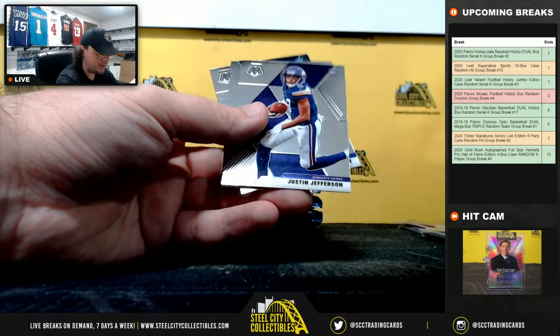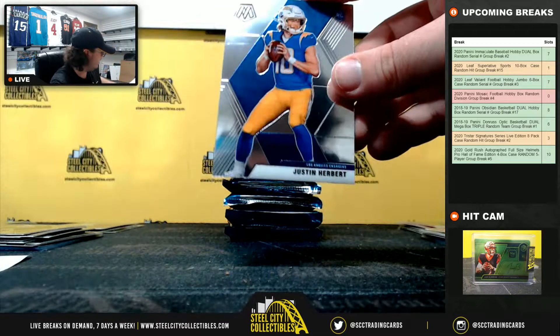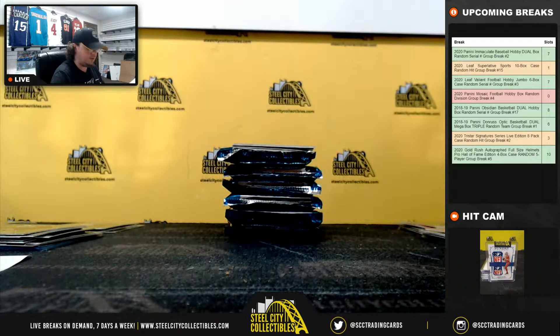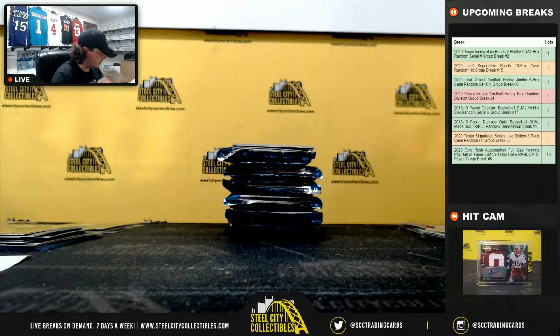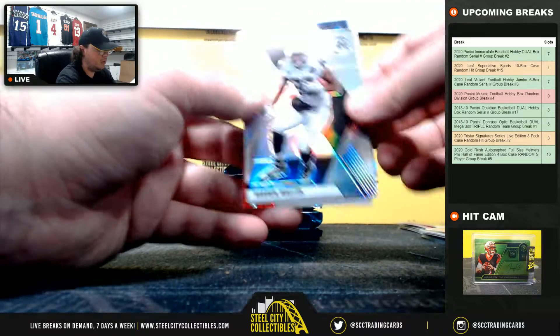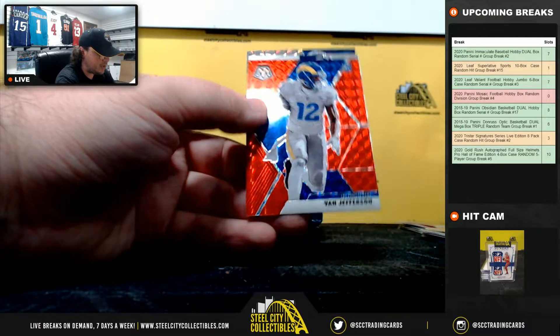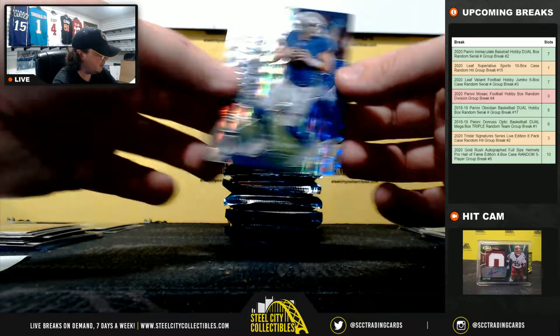Debut Justin Herbert, Justin Jefferson rookie, Hall of Fame Urlacher, base rookie Justin Herbert. AFC West going to Joshua. Waller silver prism, Van Jefferson red mosaic, Introductions Lamb, blue chips mosaic Matt Stafford.